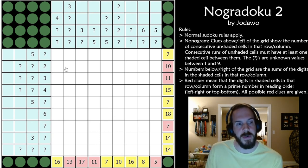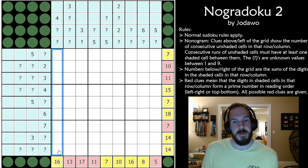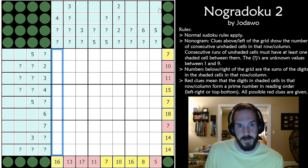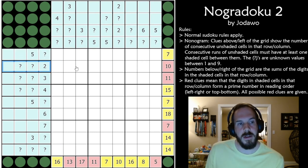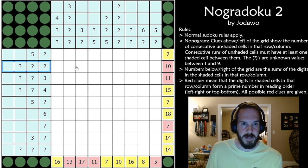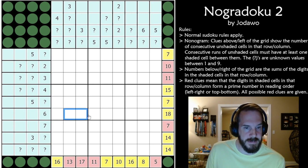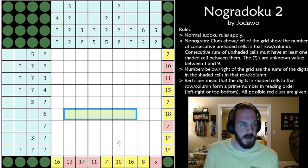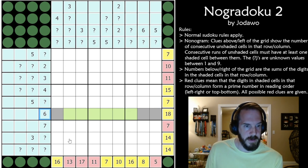So we have normal Sudoku rules — in every 3x3 box, every row, and every column, we have the digits 1 to 9 once each. This puzzle also has nonogram rules. These blue clues on the top and to the left of the grid show the different numbers of consecutive runs of unshaded cells. Looking at a simple clue — this six, for example — that's telling us there has to be six cells in a row consecutively that are unshaded anywhere in the row, and then all of the other cells are shaded.